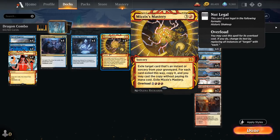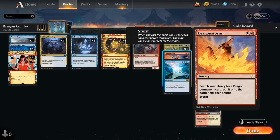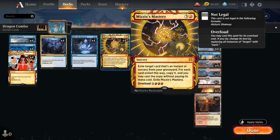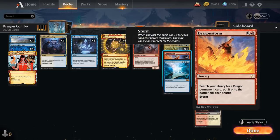This also has the added advantage of increasing our Storm count, because we're casting the Mastery first and then casting Dragon Storm. We already get to resolve 2 copies, which is sometimes enough to win the game on the spot. And sometimes we have another copy of Mizzix's Mastery in our graveyard, in which case we can cast Mastery exiling a second Mastery which can exile Dragon Storm — and now our Storm count is 2, which is guaranteed to be lethal.